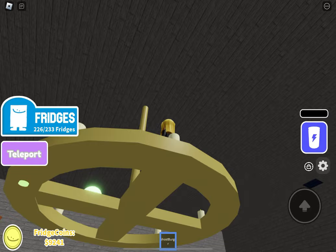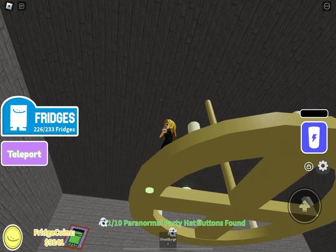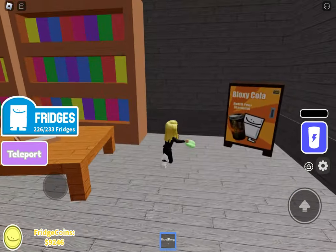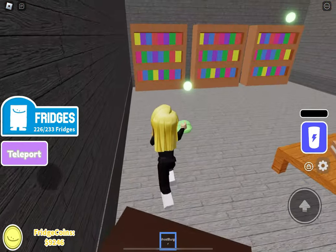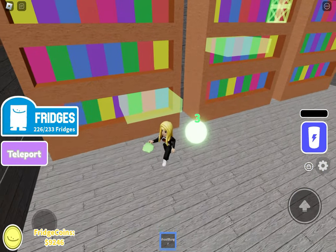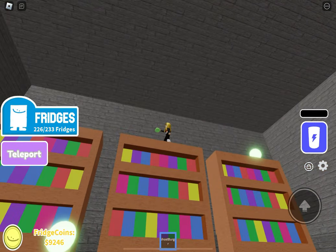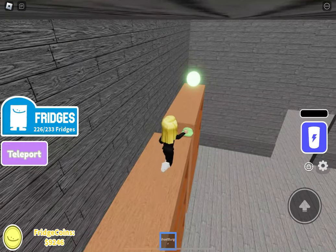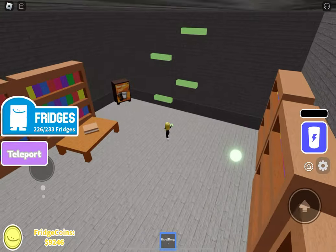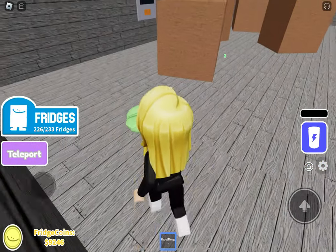Starting off easy, underneath the chandelier we can press to get the first of our ten buttons. Making our way into the library area now — just a word to the wise: this didn't work, so I couldn't click the button if I had the Ghost Burger activated. I had to eat the burger, take the burger off, then click the button. I don't know if it's any different for anybody else but that was something I had to do on my iPad, which was really infuriating.